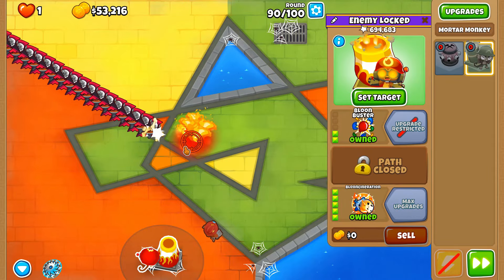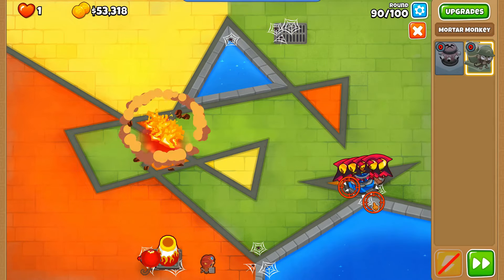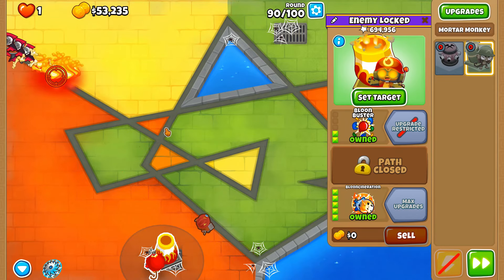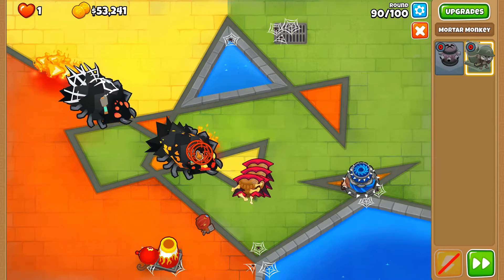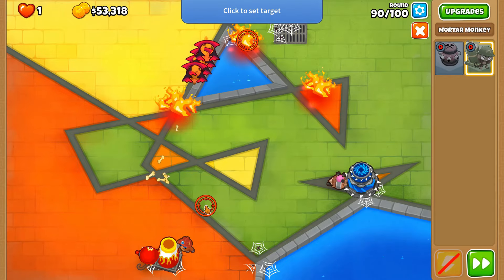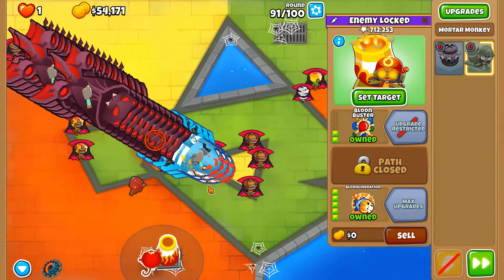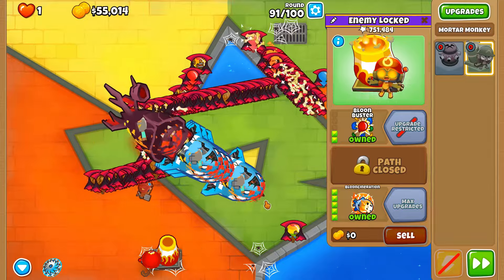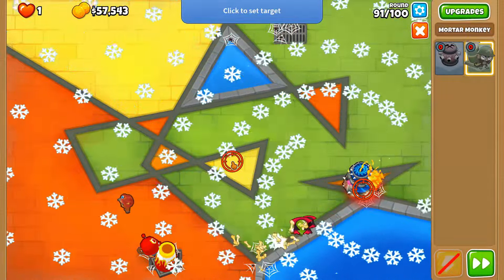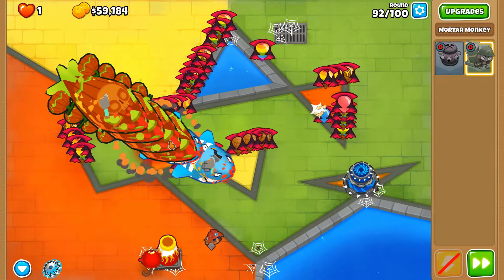Round 90 — DDT territory. What's going to be the best spot for our cursor to deal with everything? I died to the first DDT round even though we have literally one of the best setups against DDTs — it both de-camos them and can damage them. We're going to use the ability around round 91 because of all these super fortified ceramics. With a combination of the wall of fire and the ability, we should be able to deal with all the ceramics left on the field.